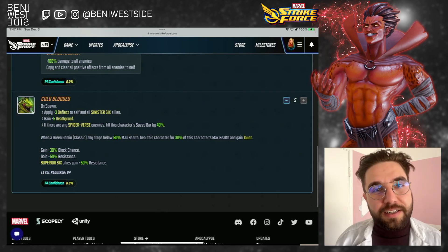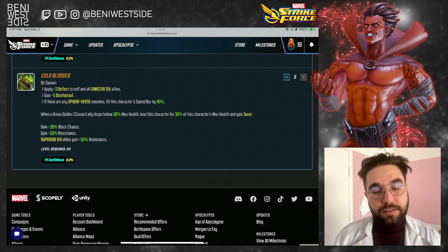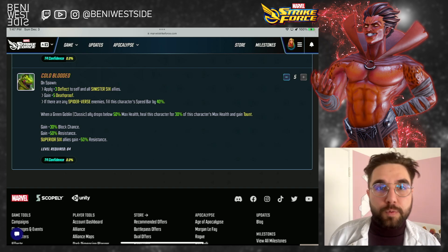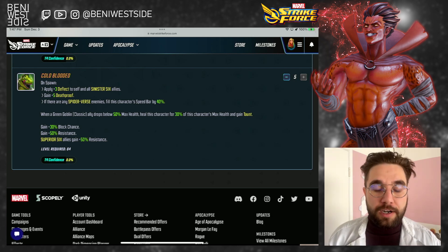I like starting out with the passive abilities. Cold-blooded: on spawn, he's going to apply 3 deflect to himself and his team. He's going to gain 5 deathproof, and if there are any spider-verse enemies — so that could be a Black Cat, a mirror, a tangled web, or a symbiote surfer — he's going to gain 40% speed bar on spawn.